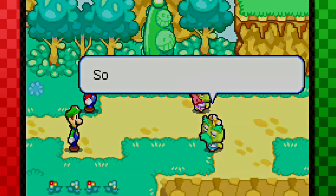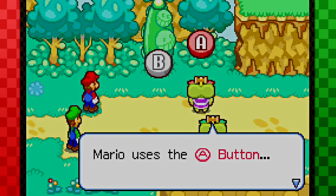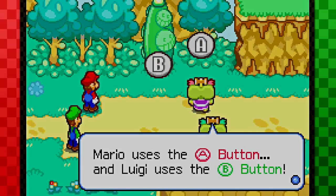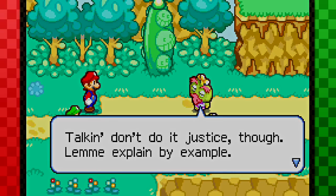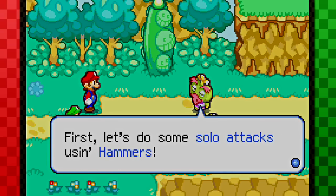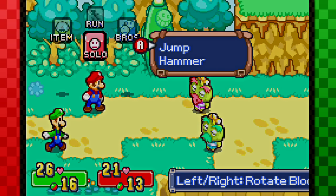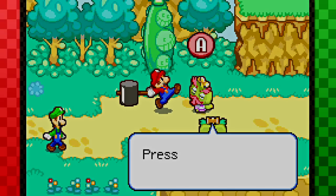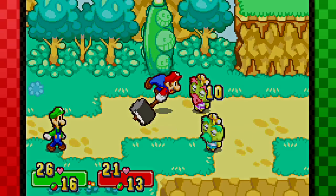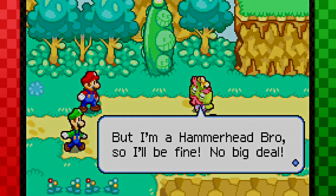Alright, here we go. Let's see what happens. So to work with a hammer — let me guess — you press X and Y. Mario uses the A button and Luigi uses the B button. Talking don't do it justice though, let me explain by example. First, let's do some solo attacks using hammers. We're gonna go to solo and then hit hammer and HALT! Wait a sec! Press the E button right here! Oh man, that's smart! But I'm a hammerhead, bro, so I'll be fine. No big deal.